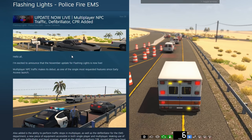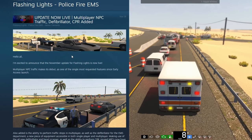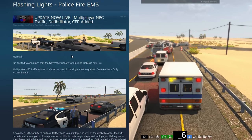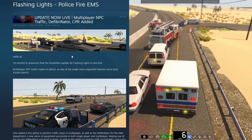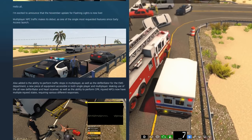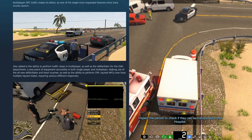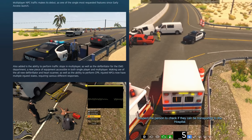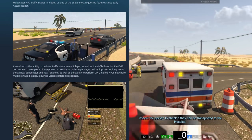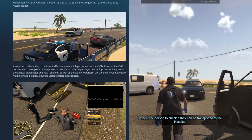The November update is live. Multiplayer NPC traffic makes its debut, which has apparently been one of the highest requested features — to have traffic in multiplayer sessions. Also the ability to perform traffic stops in multiplayer, as well as a defibrillator for the EMS department, a new piece of equipment.